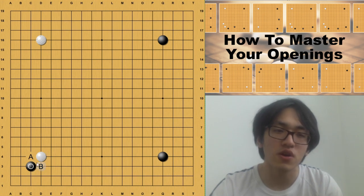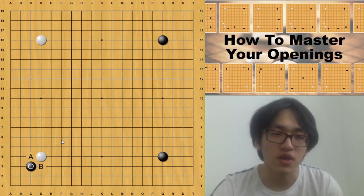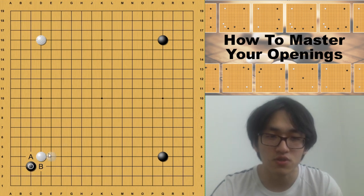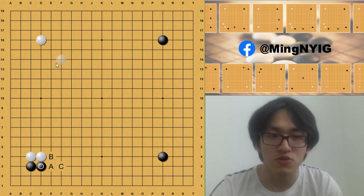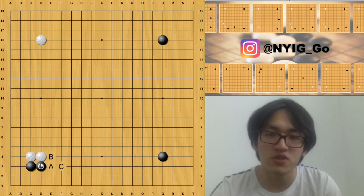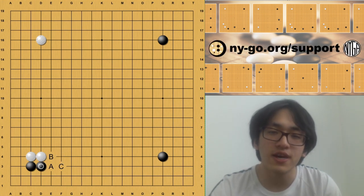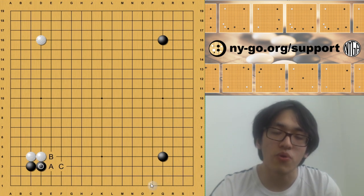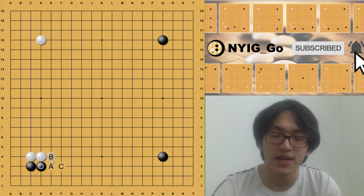Basically, if black plays this diagonal invasion it almost gives the decision to white — which side to block, whether to build a big moyo on the left or take some territory. The decision is in white's hands, but no matter what white chooses, black can still get a very decent result. There's no certain opening for victory if your opponent also plays correctly. The key thing for the opening is to play something you're familiar with and keep your stone efficiency in place. For next week we are going to start the three-four point opening instead of the two-star points. Thank you for watching and please subscribe if you like us!